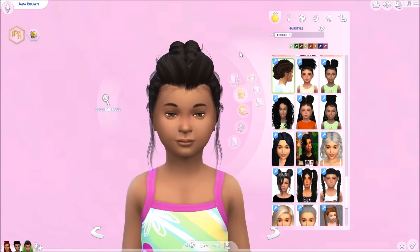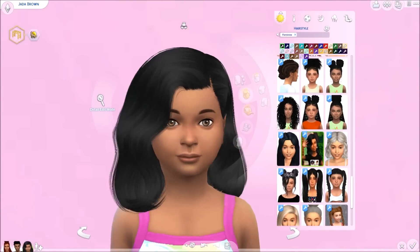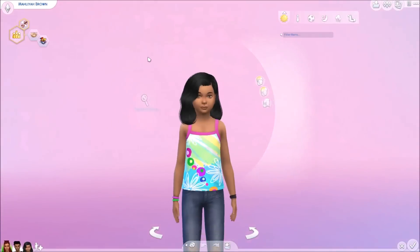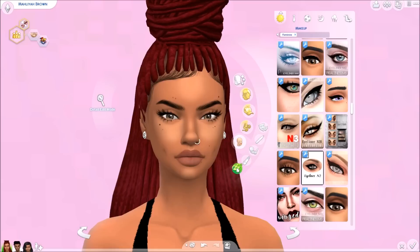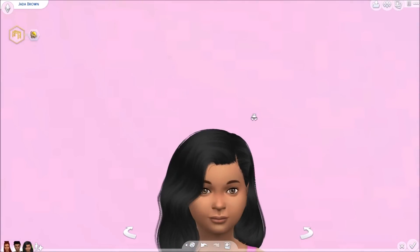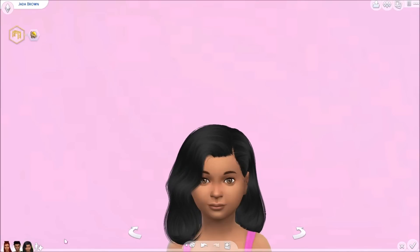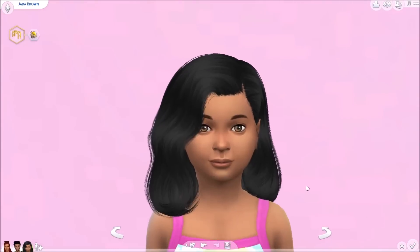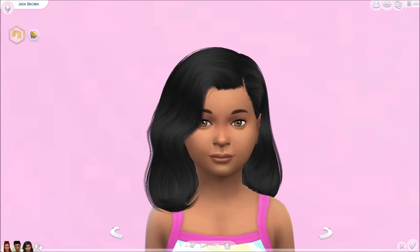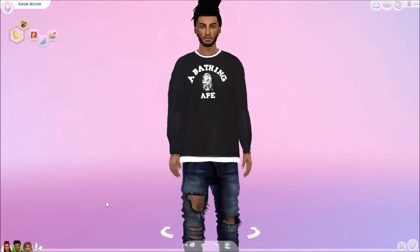Let me give her some clothes so we can look and see if she looks anything like her parents. One of them has to have brown eyes — beneath these eyes she has brown eyes. I definitely think she looks like them, she just has fatter cheeks. She came out with her mom's eyes and her mom's nose. I don't see too much of the dad, but I think she has her dad's lips.